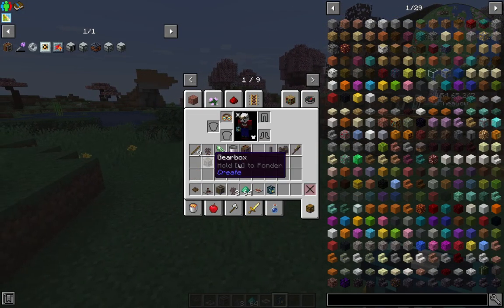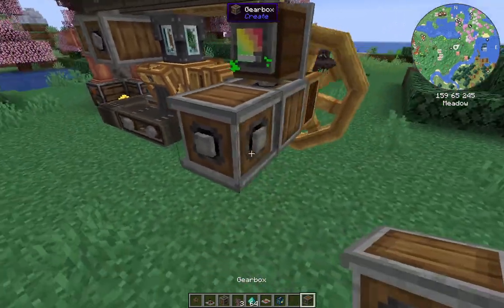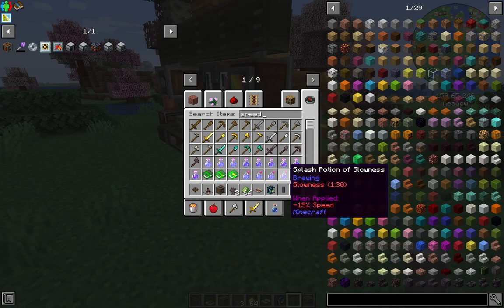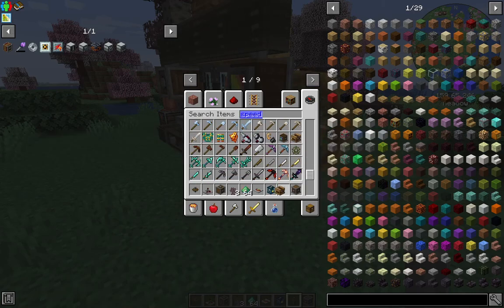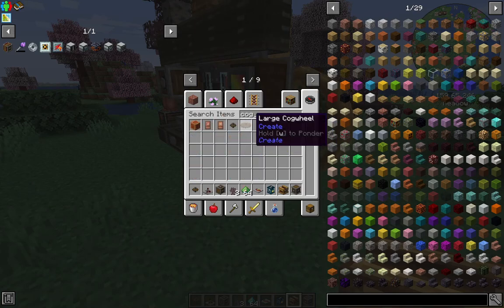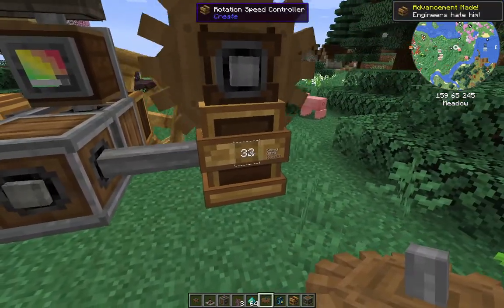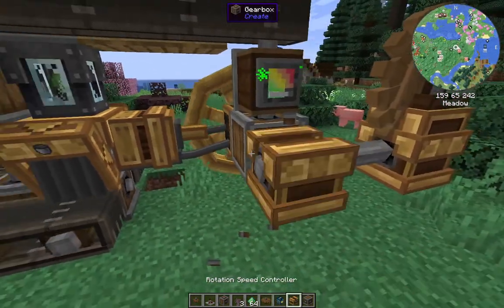That's what I've got set up in my own let's play, but with two to begin with - it's going to expand much bigger and you'll get to see that as well once it's more complete. All you need to do now is hook up wherever you need to hook up, get yourself a speed rotation controller and a large cogwheel, slap them on there, and you've got all the power you need.